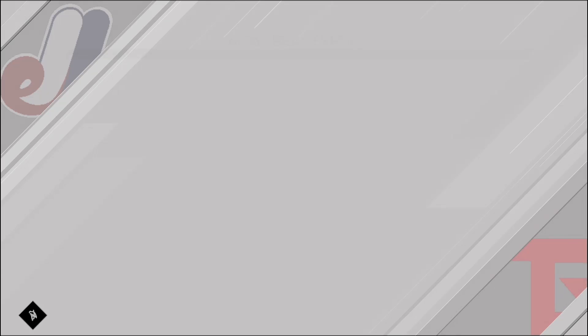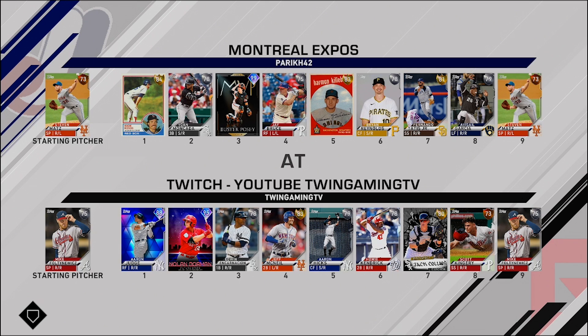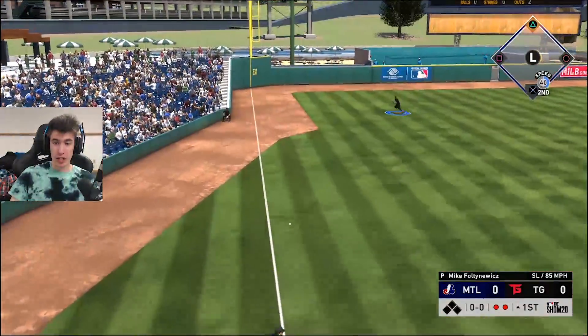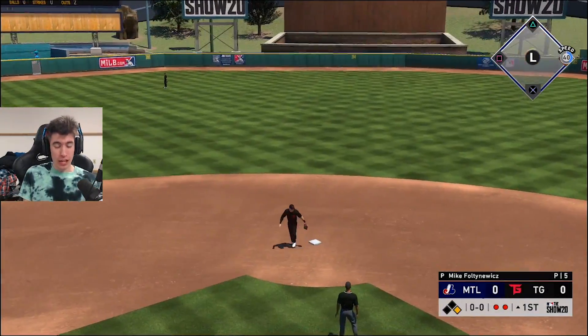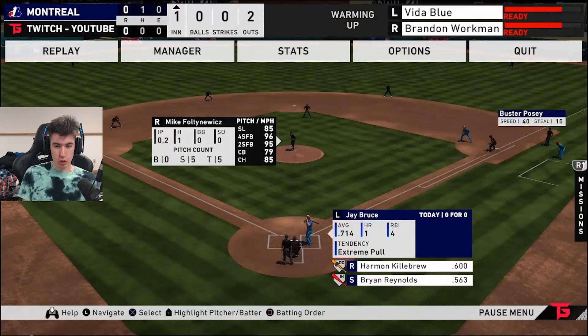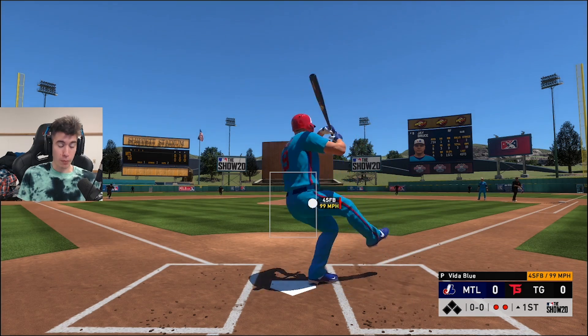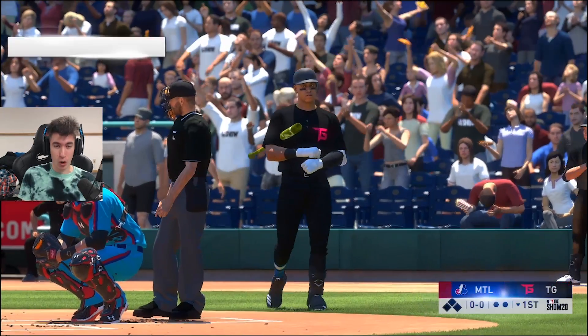25% of the way towards 12 and 0 — definitely happy we pulled through with the win. Now 3-0, trying to be 4-0 against the Montreal Expos. Their lineup has Wade Boggs, Buster Posey, J. Bruce, and others. Steven Matz is on the mound for them; we've got Mike Foltynewicz on the mound. Using no PCI again, trying to go 2-0 in this video. Buster Posey gets a base hit with two down in the top of the first — hopefully it doesn't lead to anything. Switching to Vida Blue for the lefty matchup against J. Bruce — he strikes out!